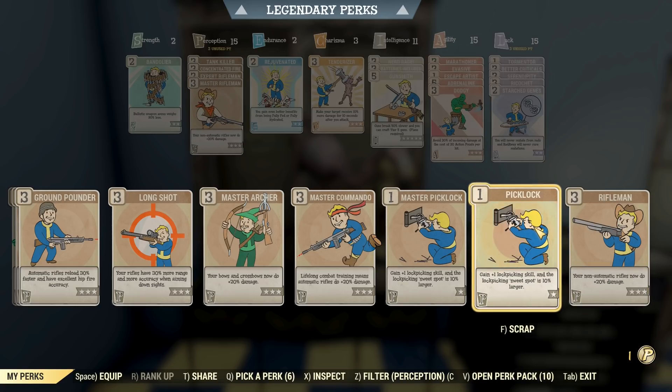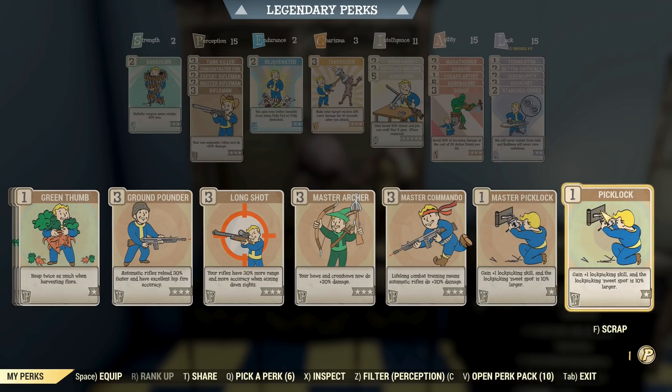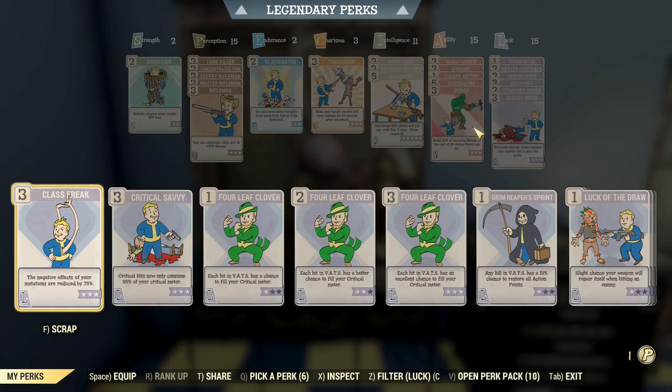You might think you'd chuck on the Commando perks to make this thing better — you don't. You chuck on Rifleman. It is automatic, but Rifleman just makes it more powerful. Simple as that. Don't question it. It's perfectly sound and logical. Bloody Mess goes on as well.